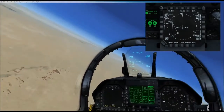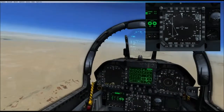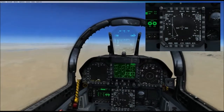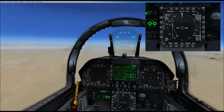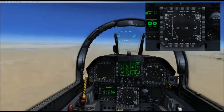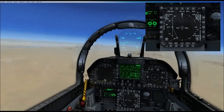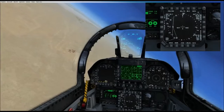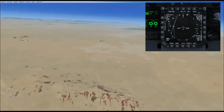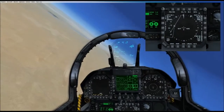Now I go ahead and announce prior, again keeping everything in the terminology of the same as an attack cone or a pop-up. When I get abeam of the anchor point, I'll be able to notice the little triangles coming down towards west. Here I'll go ahead and announce abeam and start my turn in towards the anchor point. This is similar to an aerial refueling pattern with the anchor point.